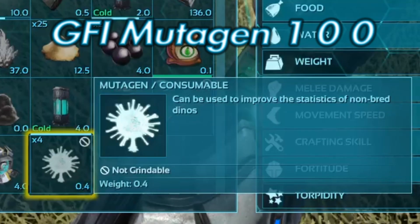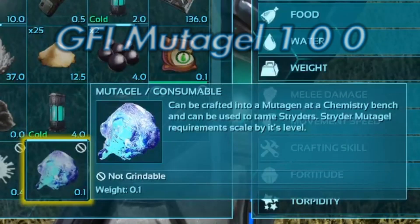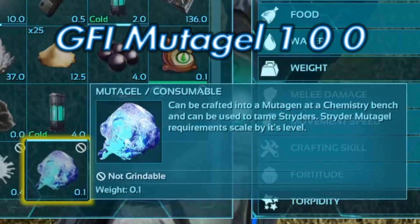First is Mutagen, which is GFI mutagen 1 0 0. Then we have Mutagel, which is GFI mutagel 1 0 0.